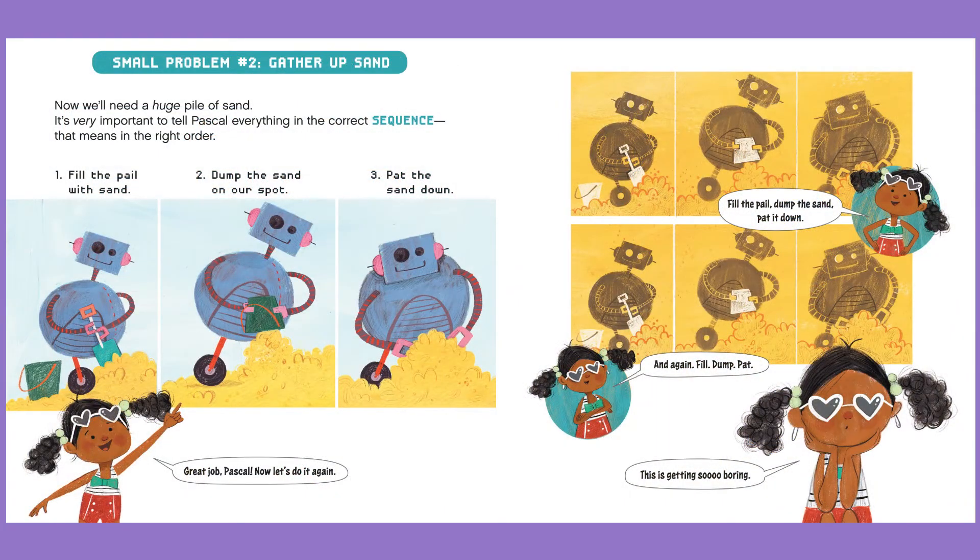Small problem number two: gather up sand. Now we'll need a huge pile of sand. It's very important to tell Pascal everything in the correct sequence — that means in the right order. One, fill the pail with sand. Two, dump the sand on our spot. Three, pat the sand down. Great job, Pascal. Now let's do it again. Fill the pail. Dump the sand. Pat it down. And again. Fill. Dump. Pat.